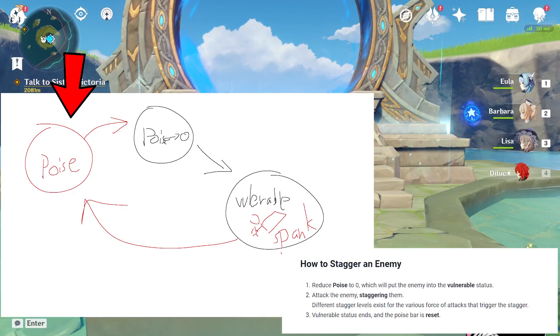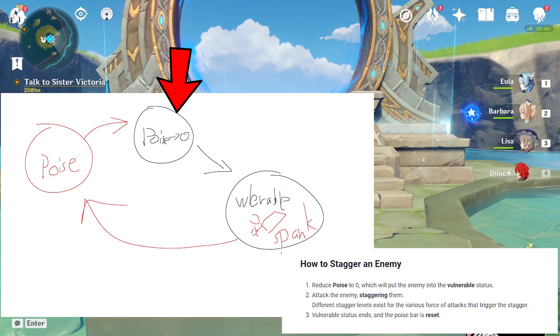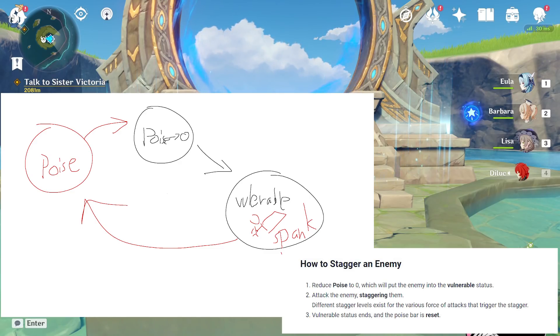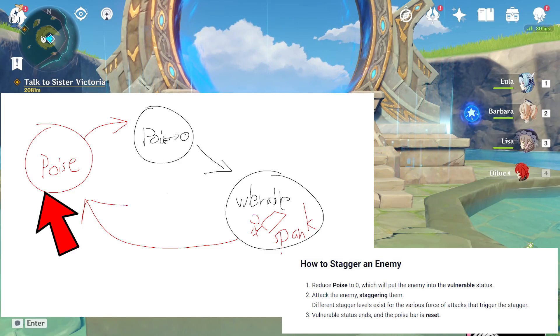To summarize: each attack in Genshin Impact has a poise damage value. Reducing an enemy's poise to zero will put them into vulnerable status. Once they are vulnerable, your attacks will apply force and stagger them. They will only be vulnerable for a short window of about 2 to 3 seconds, and once that window ends, their poise will reset and you have to reduce it to zero again to stagger them.